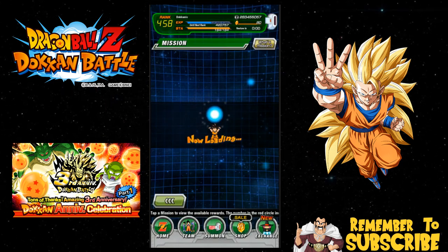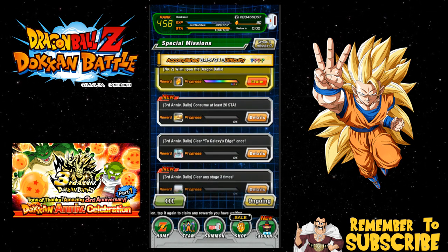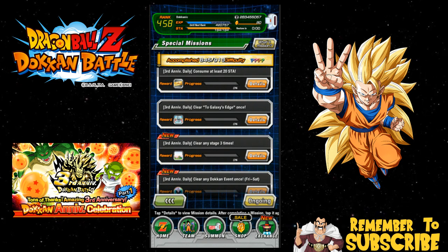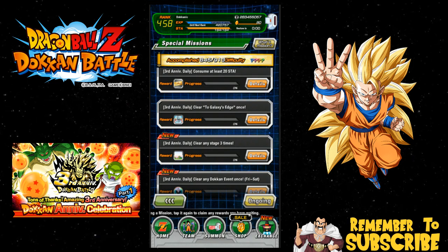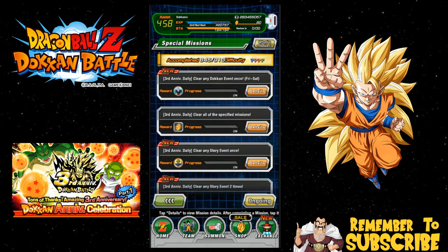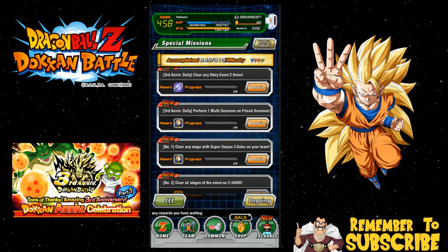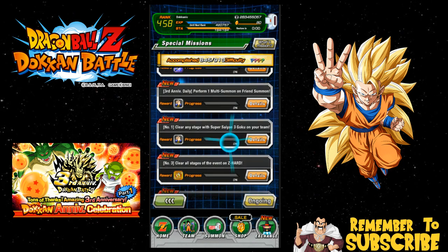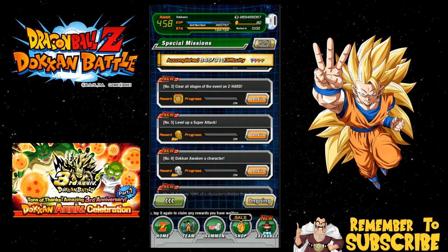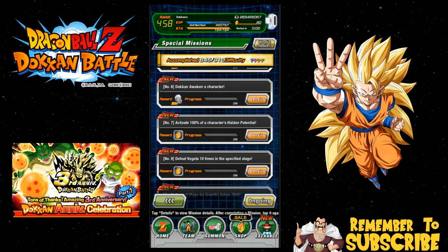Over in the mission rewards: I haven't purchased the beginner pack myself. You Z-awaken a character, wish upon the Dragon Balls — there are a whole bunch of special mission rewards. Clear Galaxy's Edge, the new Gohan event; make sure you get your Gohan to 100% because he'll have an extreme Z-awakening soon. Clear any stage three times, clear any Dokkan event — you don't need to do the 50-stamina stages, just an easy one. Clear any story event once or twice, perform a multi-summon on the friend banner — some people were having problems with that. Clear any stage with a Super Saiyan 3 Goku on your team for friend points, clear all stages of the event on Z-Hard, level up a super attack using the new cards or the free Gohan.